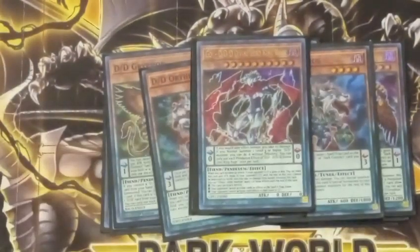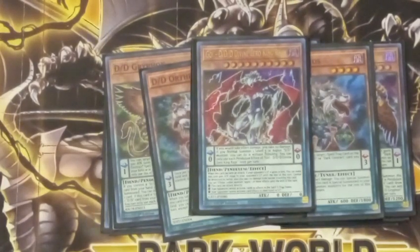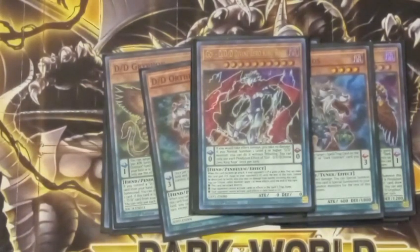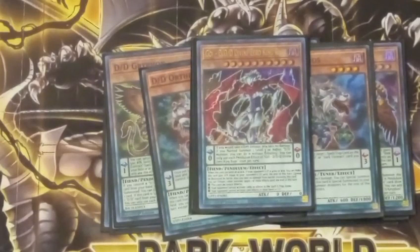Next up, Divine King Zero Rage. Rage is mainly used as a Scale 0, or for its ability to tribute a DDD and apply one of the following effects: to let him attack directly, to shut off your opponent's Spells and Traps for the rest of the turn, or to lock your opponent so they can't use card effects in their hand or graveyard. It's a Scale 0, which means you can Pendulum Summon level 1s with it, which does come up. Also, if your opponent has 4,000 or less life points, his attack becomes equal to your opponent's life points. The Scale effect lets you avoid effect damage once per turn, and if you would Normal Summon a level 5 or higher DD, you can do it without tributing. Both of those are only once a turn; however, the monster effects are not once a turn.